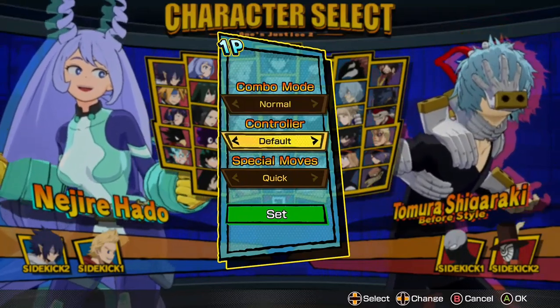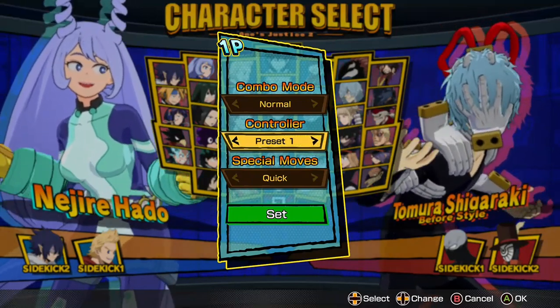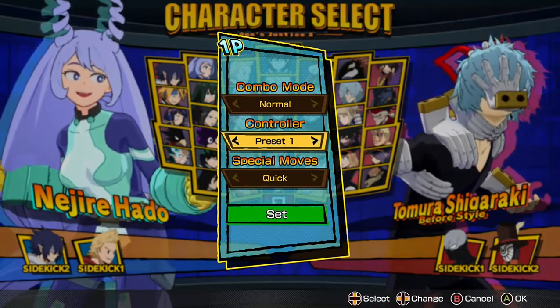Controller is just the buttons — you can change the buttons in the settings if you for some reason want to use your triggers instead of your bumpers for running or whatever.